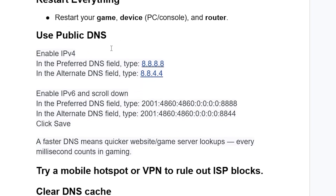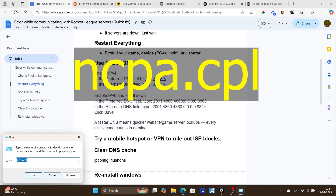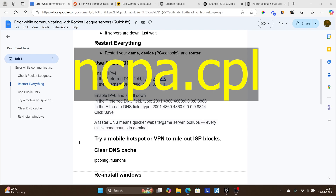If you are still facing the same issue, try using a public DNS. The DNS we are going to use is Google DNS: 8.8.8.8 and 8.8.4.4. On PC it is very easy to change your DNS. Press Windows + R and type 'ncpa.cpl', then click OK.